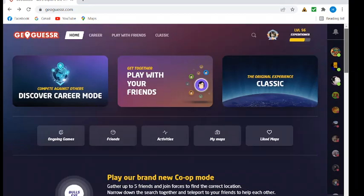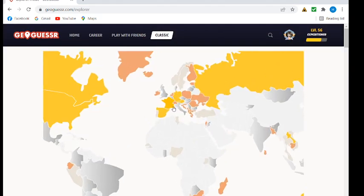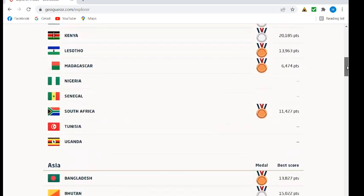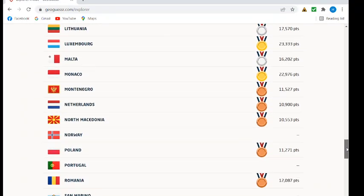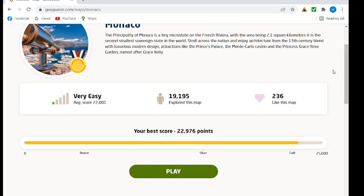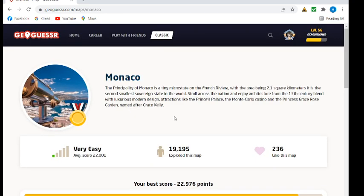This is going to be a short little stream about Monaco. We go to explorer mode, zoom in, and not surprisingly it's too small to be on the map. Monaco may be the smallest country by land area in explorer mode — the second smallest sovereign state in the world. Even Macau is larger; only Vatican City is smaller. Vatican City has no official coverage, although you can see it from Italy. So it's a very small map, meaning difficult scoring.